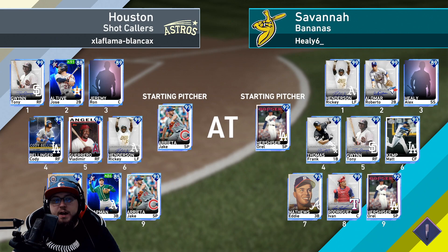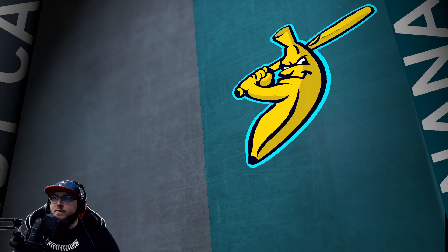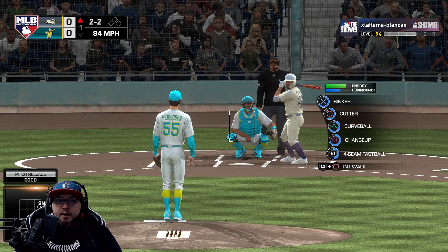We're going up against Jake Arietta. We have Orel Hershiser on the mound. Opponent has Tony Gwynn, Jose Altuve, a creative player, Cody Bellinger, Vlad Senior, Rickey Henderson, Alan Trammell, and Matt Chapman — a decent amount of good defenders. Two-two let's go.